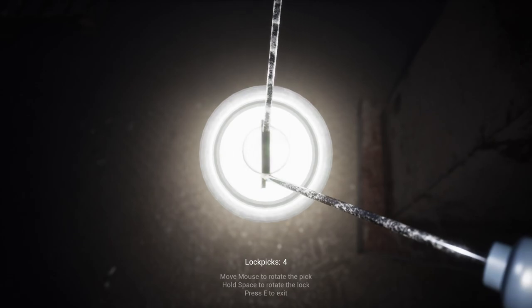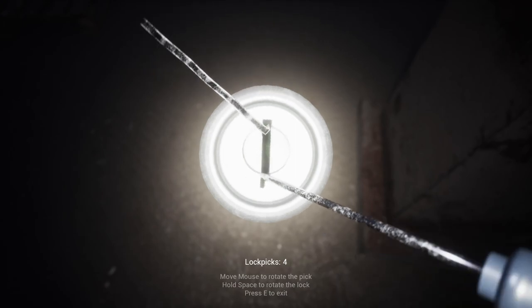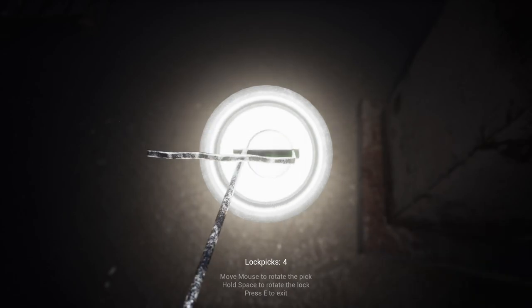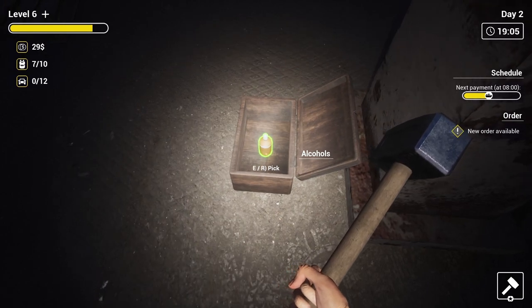Here's lock picking. You move the lock picker right or left and then hit the space bar and it'll rotate the lock. If it doesn't rotate, that means you can try it again slightly in the other direction. Move it more — almost. Reduce it a little bit — and got it. Inside you've got some goodies. Woohoo, you got your goodies.